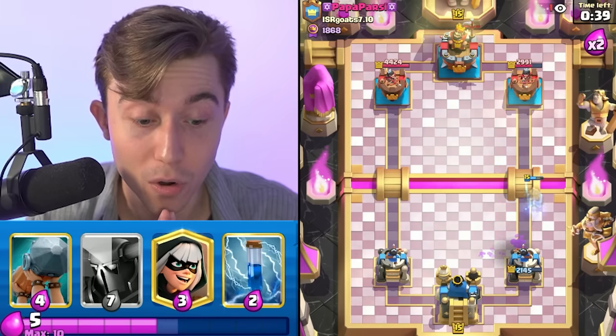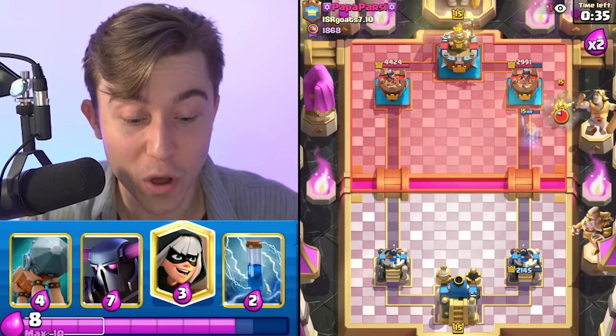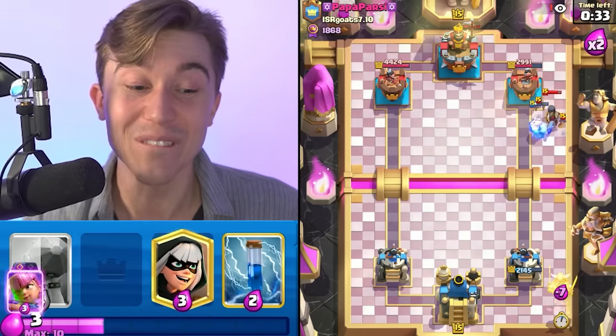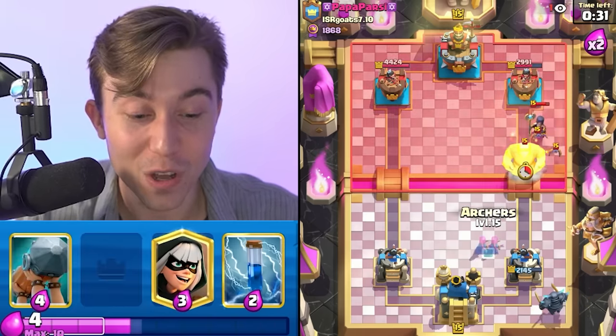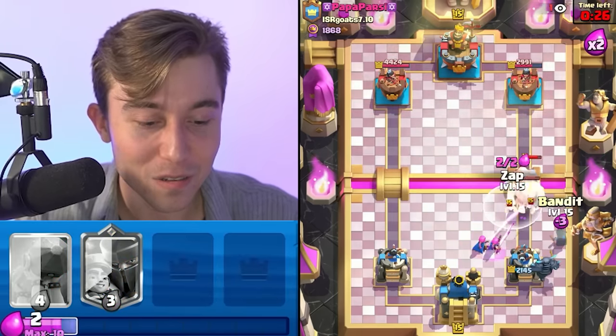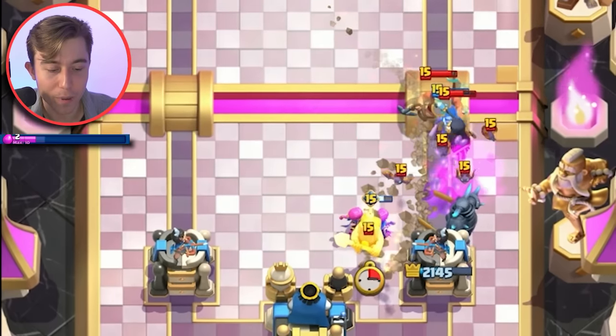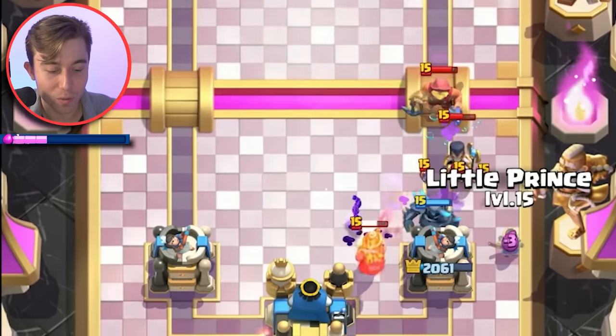He's got Fireball too — he's really aggressive right now. But he doesn't have the Fireball in cycle for the Evolved Archers — he might have messed up. We're going to mess him up so bad if he goes in for a Giant — and he does it. He fell for our Trap card. Let's go for a Zap. Wait — why is one of the Evolved Archers dying to a Bat? That was not in the plans for me.